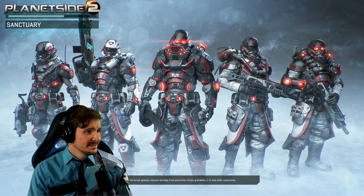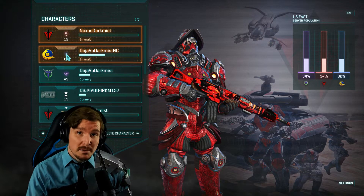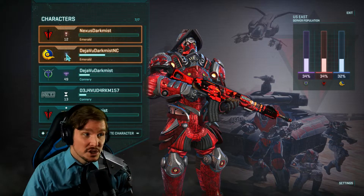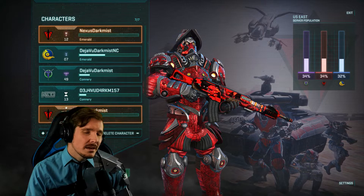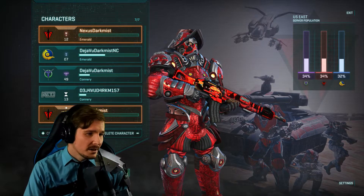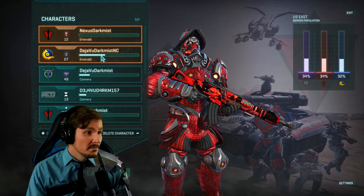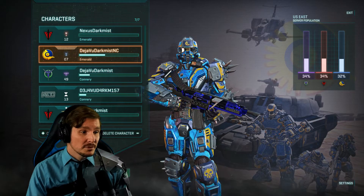If you'd like to play PlanetSide, I'm playing quite a bit of it on YouTube Gaming — hit the subscribe button and jump in. We're mainly on Connery, so if you don't play on Connery you can make a character there. Once in a blue moon I might jump to Emerald.